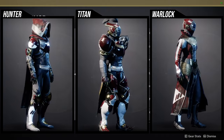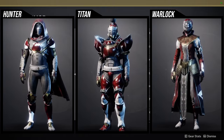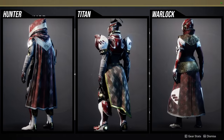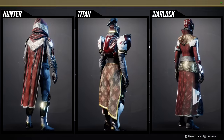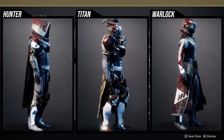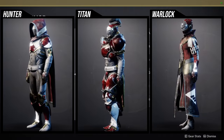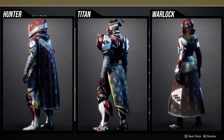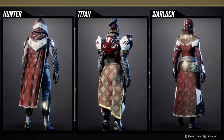For Titans, the helmet is definitely a piece you should get because it gives you the topknot - the other set does not give you the topknot. The arms are cool, the chest piece is super dope, and the mark is super dope. Definitely get the mark because it is not the same mark as the other set. Same thing goes for Warlocks with the class item bond - definitely pick it up.